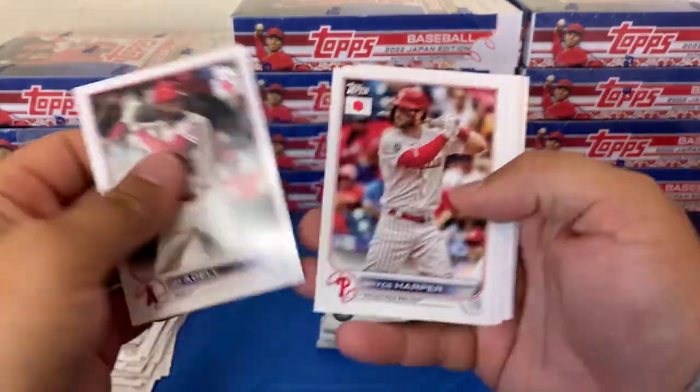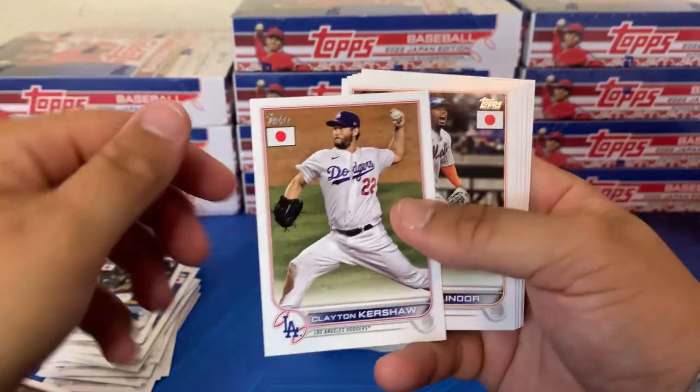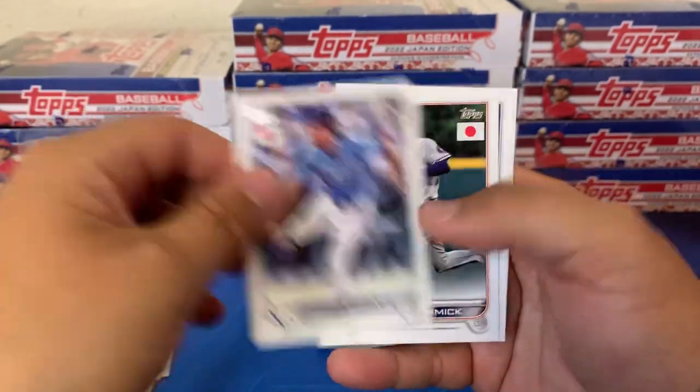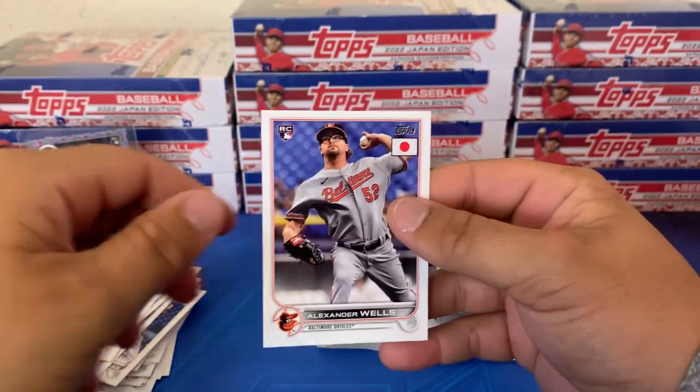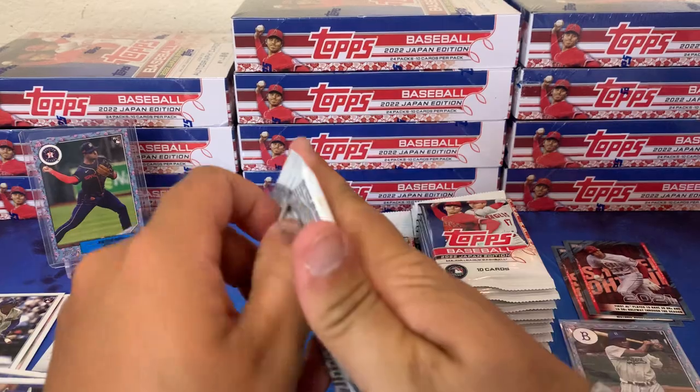Got Joe Adell, Harper, Luis Frías, there's Kershaw, Frankie Lindor, Robbie Ray, Jackson Coar, Chaz McCormick, Joey Gallo, and Alexander Wells. A couple of dead packs will be sprinkled in, but we should get around six to seven parallels.